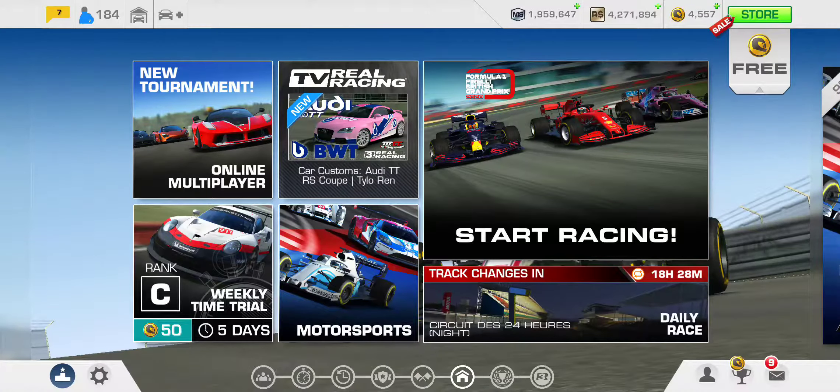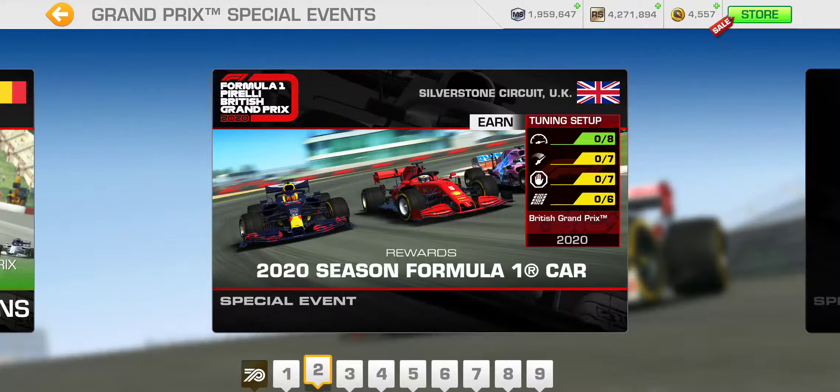British Grand Prix 2020. I've gone through this event in Mercedes, as you guys might have seen in my previous videos on my channel, and I've also gone through it in McLaren, which I did not make videos for. That's kind of middle of the road. Mercedes has the highest PR, and this account of course has the lowest PR — Alfa Romeo — with the highest top speed, sort of a mirror opposite of Mercedes.